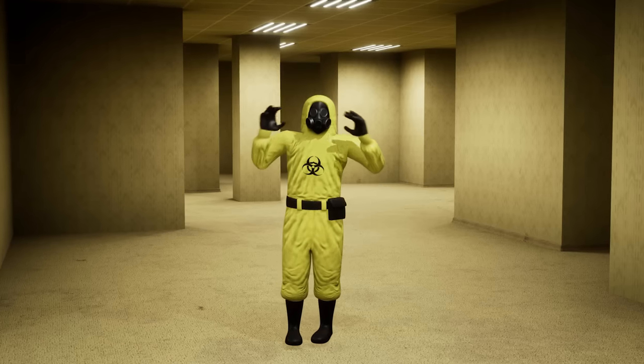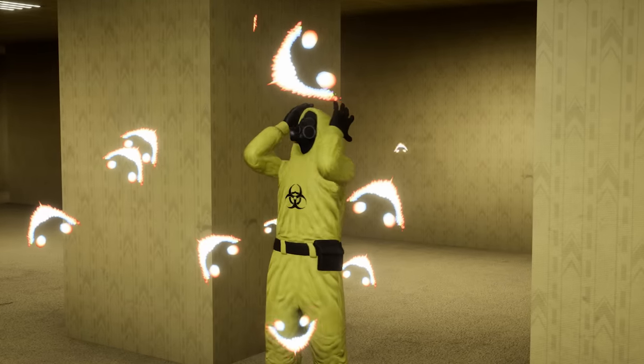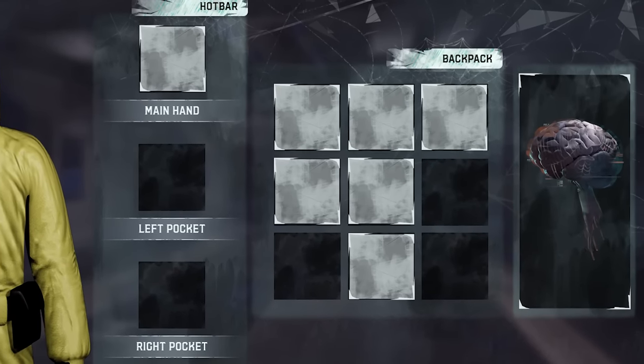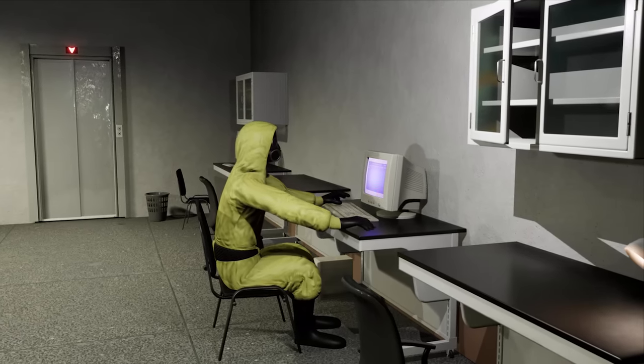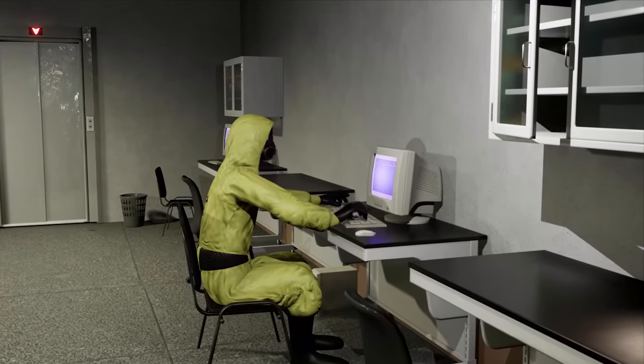The most requested and most important feature in the entire backrooms is sanity, which gets lower whenever you enter dangerous areas and can be raised by drinking almond water or by chilling out in the pool rooms. I added a sanity bar with visual effects that intensify the lower it gets, and once your sanity is empty you'll start slowly going insane. I also added sanity stats for every level in the hub so it's a good idea to check those before entering a new level.